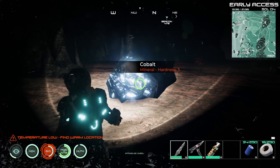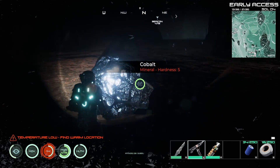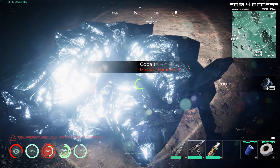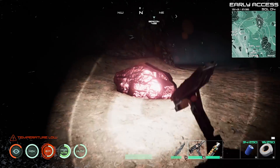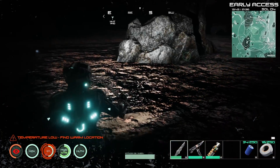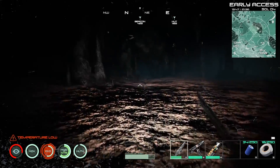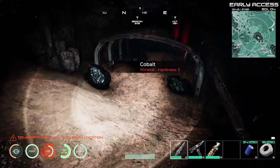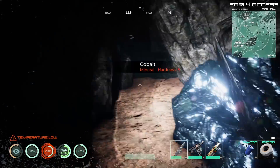Found some cobalt — I'll grab some since I don't have a lot at home. Taking the alien hide too because in a really bad situation I can eat it even though it hurts hit points — emergency food basically. Found some mercury as well. I'm staying to the left as instructed. There are a lot of nodes in here — cobalt, silver, mercury.